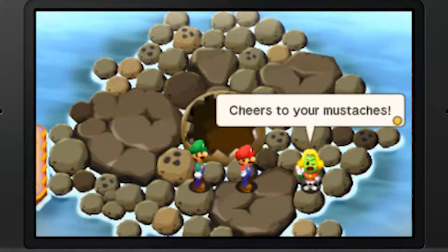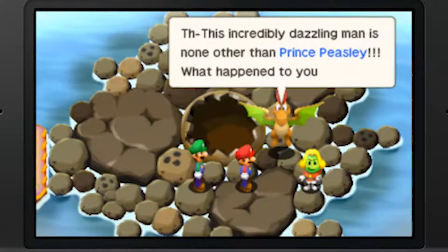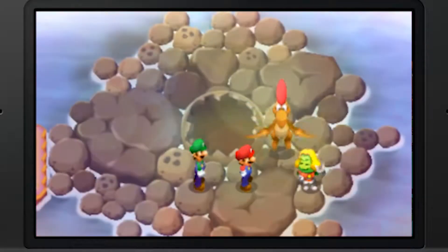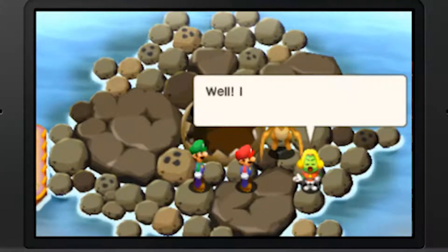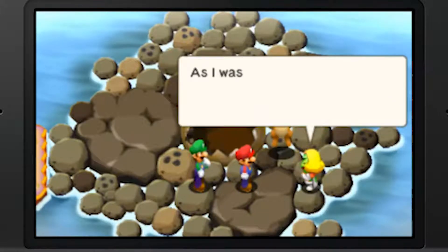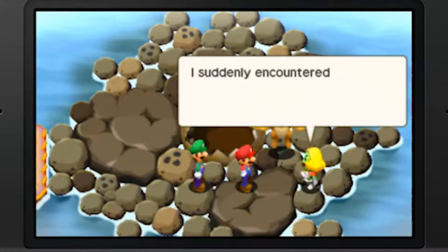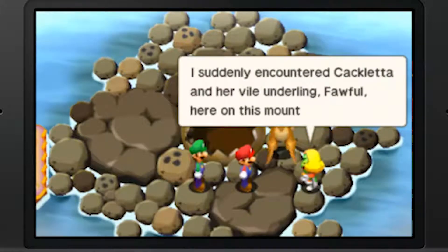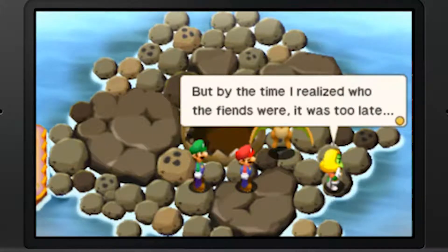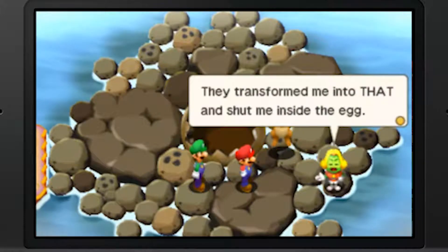Cheers to your mustaches. This incredibly dazzling man is none other than Prince Peasley. As I was investigating events throughout the country for this top secret mission, I suddenly encountered Cackletta and vile underling Fawful here on this mountain. But by the time I realized who the fiends were it was too late - they transformed me and shut me inside the egg.